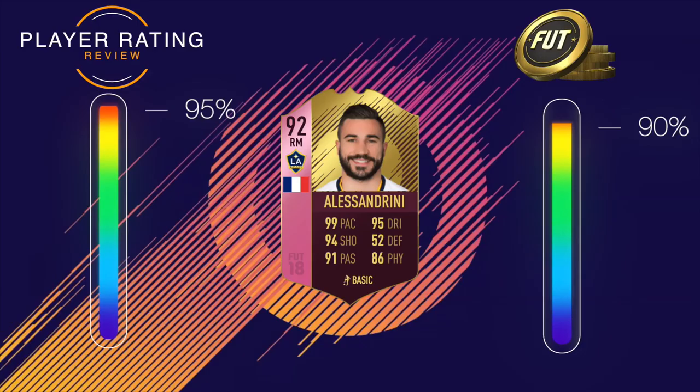Moving on to his review, I'm going to give Alessandrini a 9.5 out of 10. He is a very, very good player and I'd highly recommend doing this SBC, especially at the end of FIFA. For value in coins, he's a 9 out of 10, considering he's untradeable — if he were tradeable, he'd get a 15 out of 10 for value. Hope you enjoyed the review, catch you on the next one!